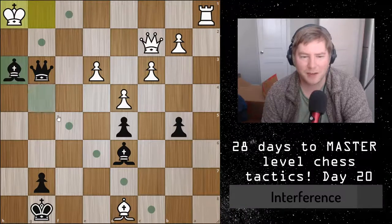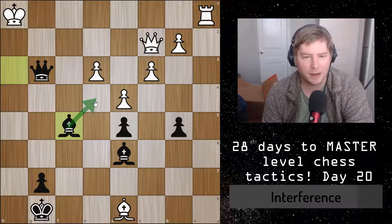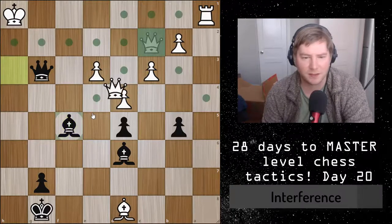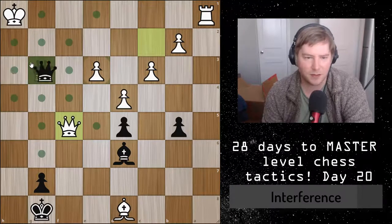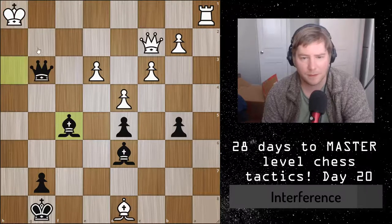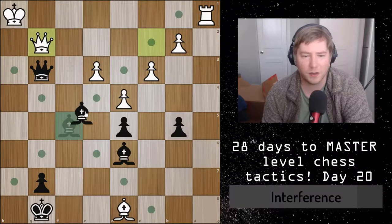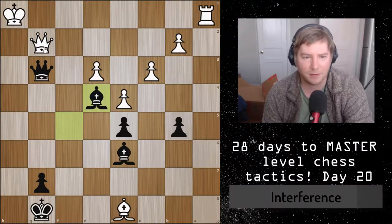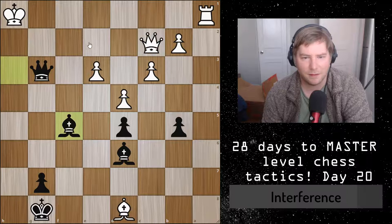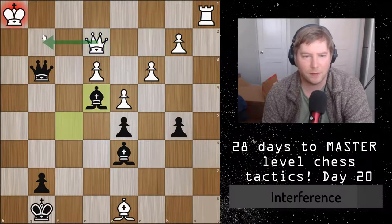The final tactic is bishop to f5, which threatens both the queen and the check on h2 — and there's nothing white can do about it. If he takes the bishop, which is undefended, black gets checkmate on h2. If he moves the queen he still gets a check and has to give up his queen anyway.